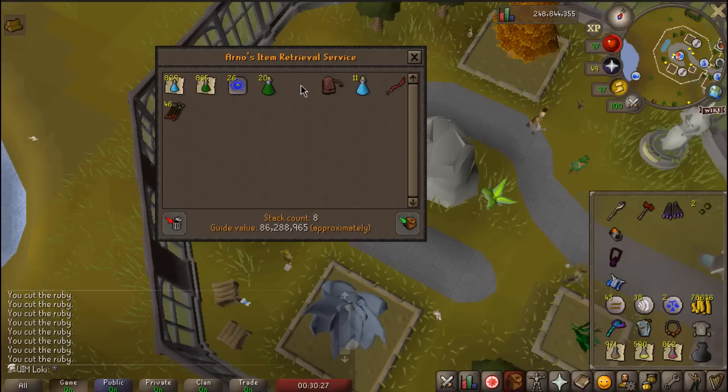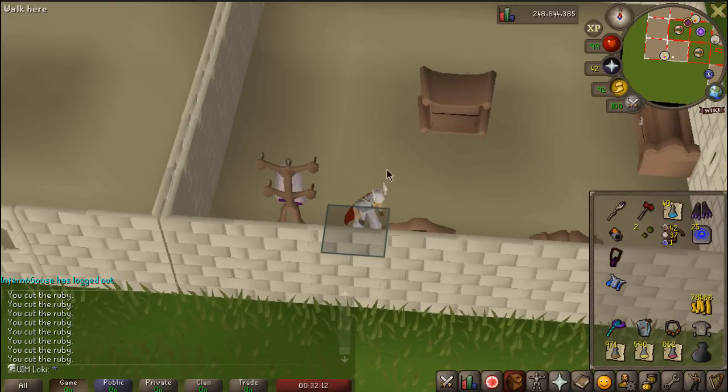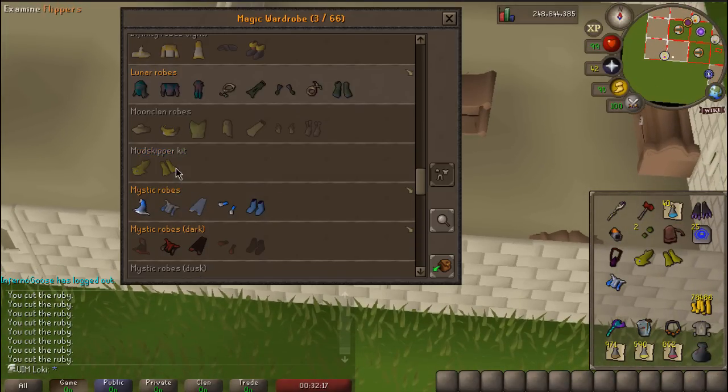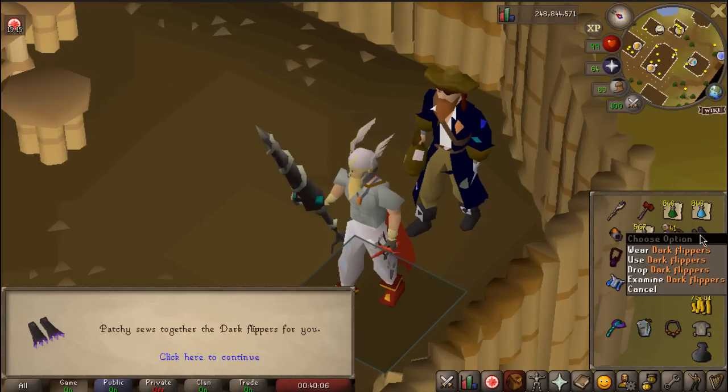We've been holding on to these Dark Claws for like eight weeks. We did the entire Kril Tsutsaroth grind with a Dark Claw in the inventory. I'm going to go ahead and do that as soon as possible. I really hope they're storable in the POH — I already have the Mud Skipper Hat and the Flippers. Making Dark Flippers — it's irreversible, which means we lose the Dark Claw.